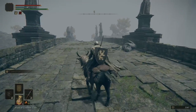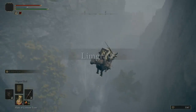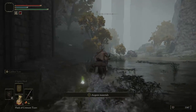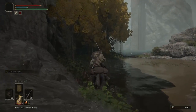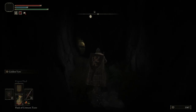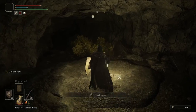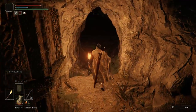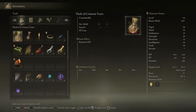Welcome back to another Elden Ring guide. My name is Nilous and we're going to cover Eastern Limgrave this time — I may have mistakenly called the previous Western Limgrave video 'Eastern Limgrave.' We're going to cover four different areas: High Road Cave, Fort Haight, Summon Water Village, and Mistwood Ruins. If you haven't seen those or think you may have missed something, this video is for you. If you like this kind of content, be sure to hit the like button.